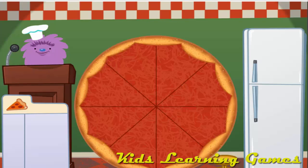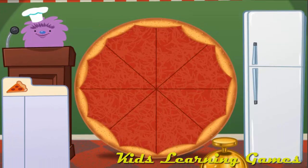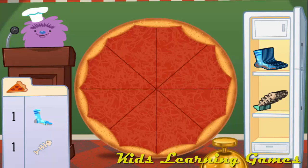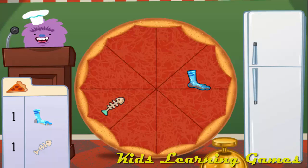Crazy pizza! Welcome to Cuz Cuz's Crusty Pizza Pit. Today we're going to add up pizza toppings. Drag items from the fridge and put them on the pizza. Click the bell when the toppings are just right. Make a pizza with 2 toppings. Add 1 dirty sock and 1 fishbone. 1 dirty sock plus 1 fishbone equals 2 toppings. Delicioso! Mmm, that's one crazy pizza!